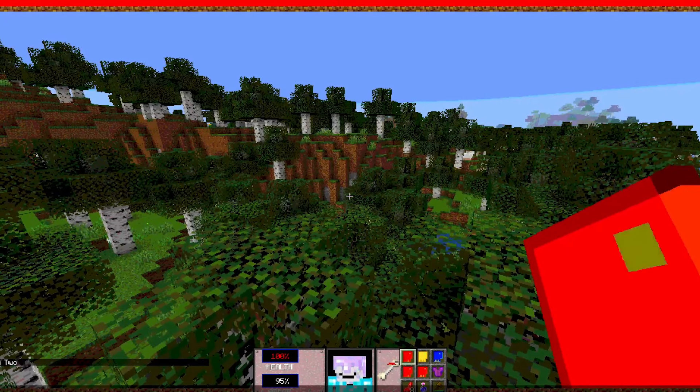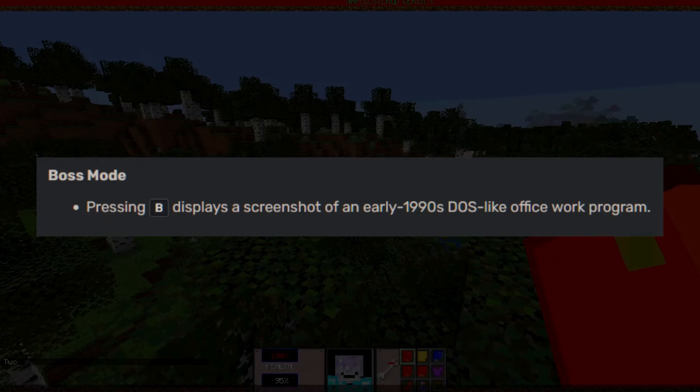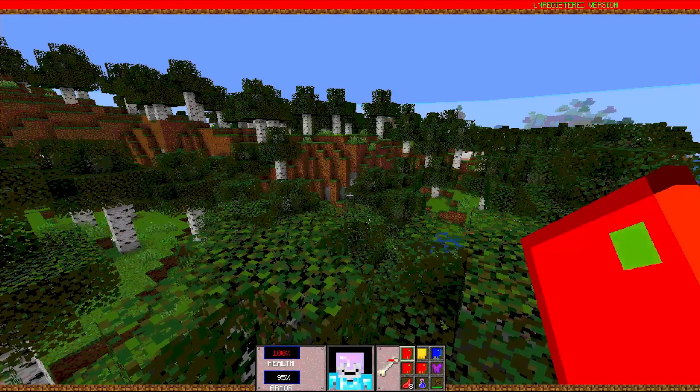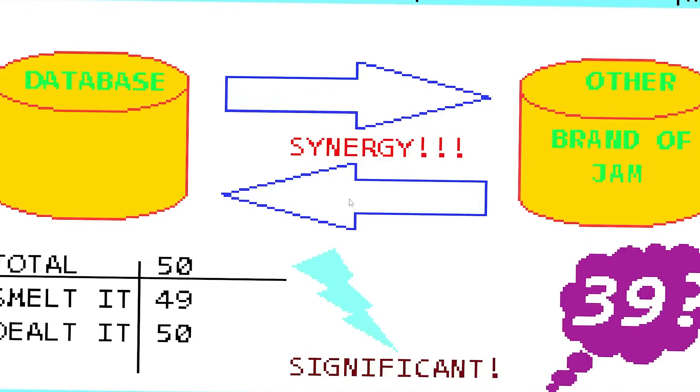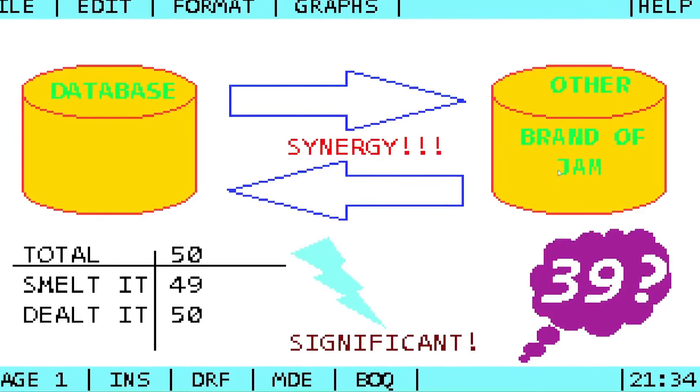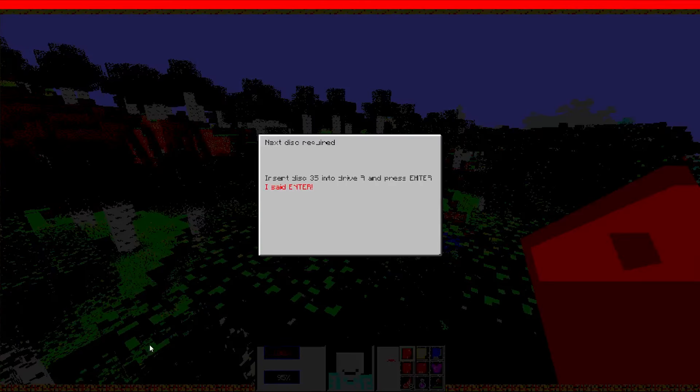Under the general section: boss mode. Pressing B displays a screenshot of an early 1990s DOS-like office work program. Wait, what? This doesn't give us much. I don't know what this 39 means. It's a cool Easter egg.